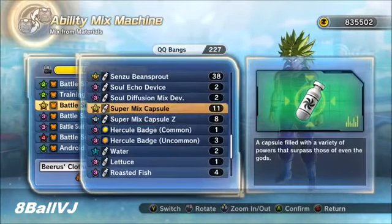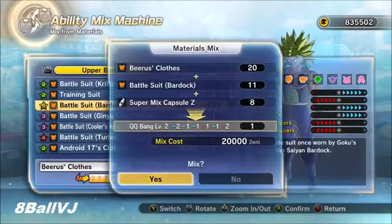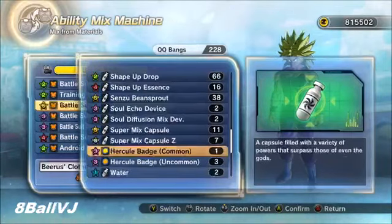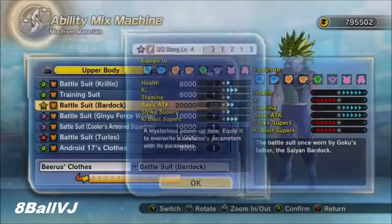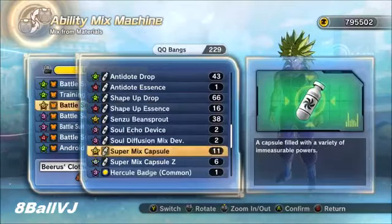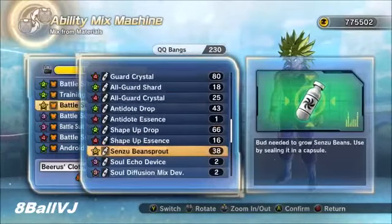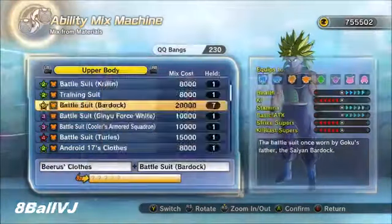After that, you're going to go to your Super Mix Capsule Z and make sure you have some Zenni as well. As you can see there, I only got a level 2, but it's not 100%. I'd say it's at least about 90 to 95%. Even though it is a level 6 QQ bang process, you're still getting QQ bangs with positive effects. It's very rare to get something bad, and about 2 to 3 tries it should be a level 6 QQ bang.